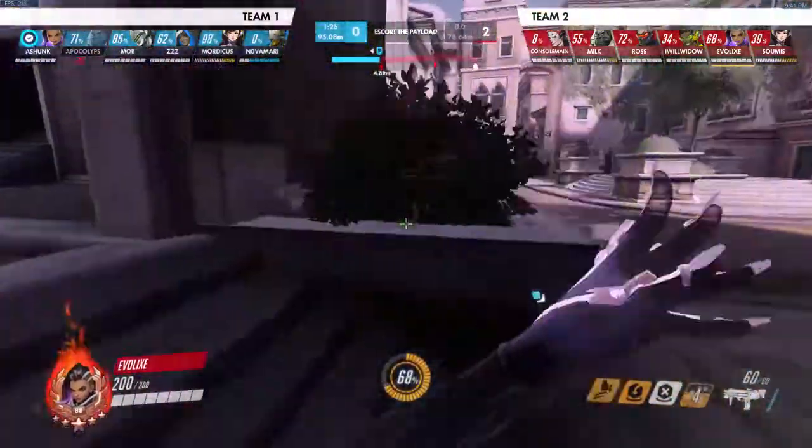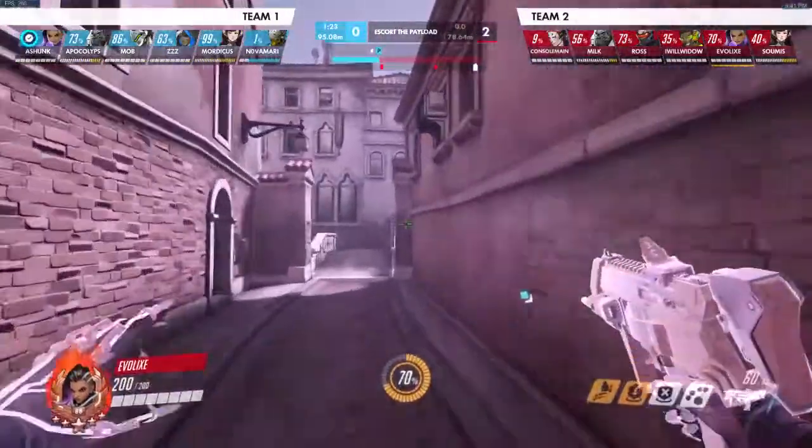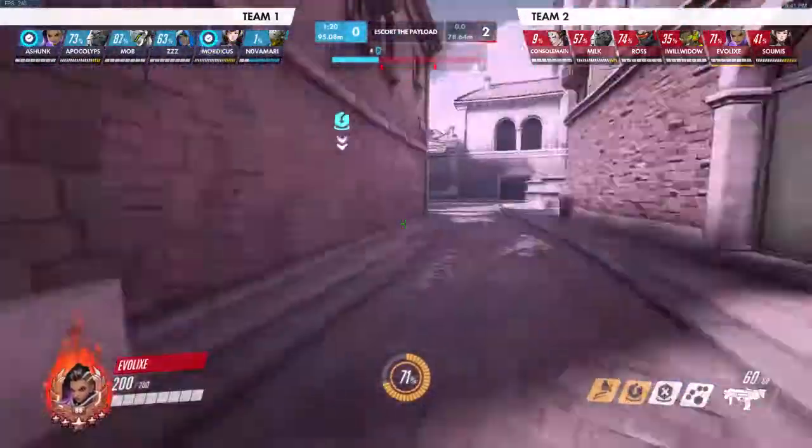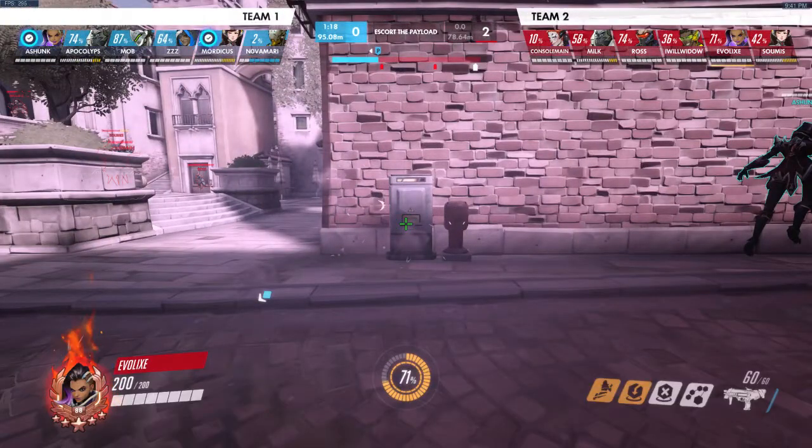Translocator over there. We hack this mini, then hack the other mini as well. We run into the enemy Sombra and she starts opening fire on us. I don't know that she has EMP right now, but this is probably their biggest mistake in the fights to come — because she has EMP and she decides to go and look for me while she has no help whatsoever. She's completely isolated from her team.